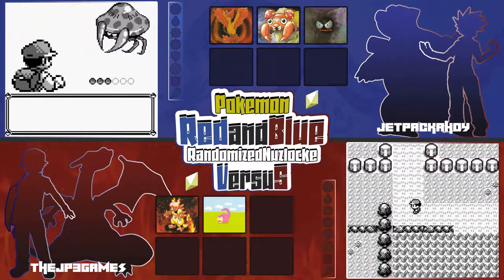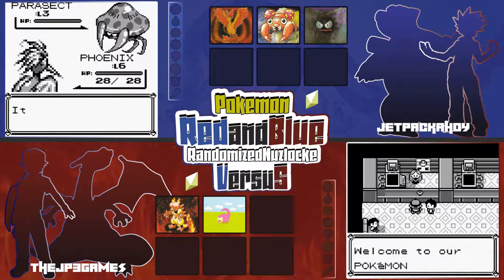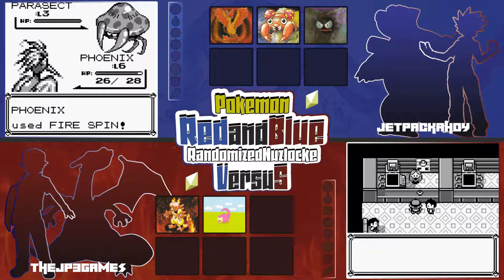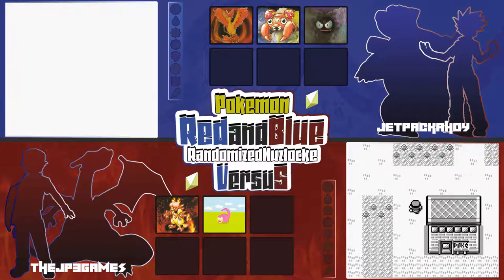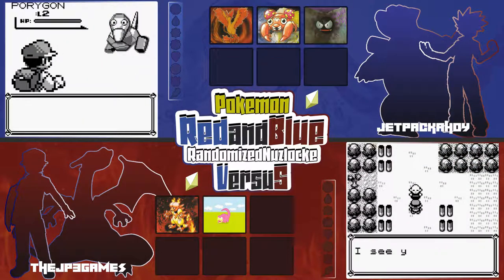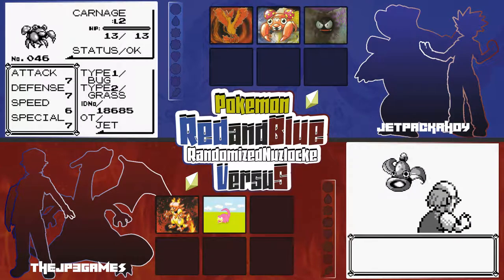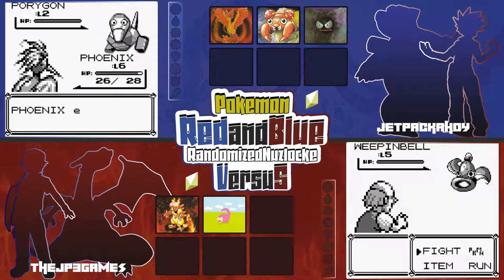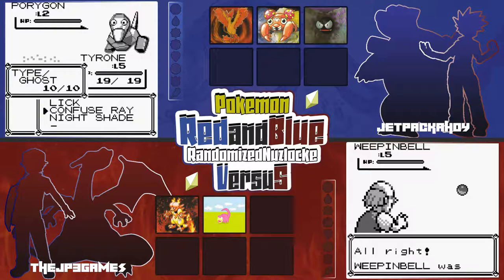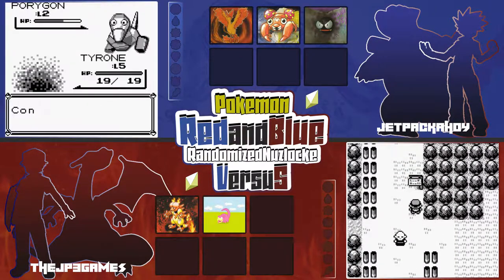My first encounter on Route 2 was a Parasect — species clause, since I caught a Paras. My next encounter is a Porygon — Porygon is queen! It's only level 2 though. The Ghastly should have Nightshade. This Porygon is tough to catch since you can normally only get them from the Game Corner. He keeps breaking out every time.